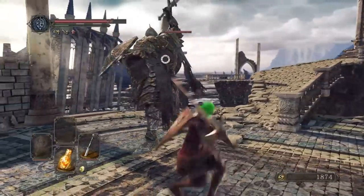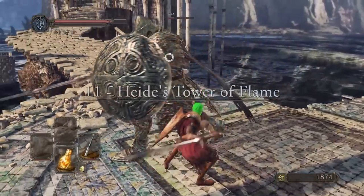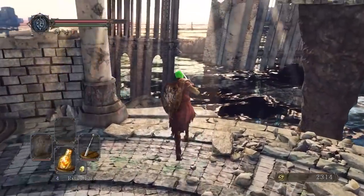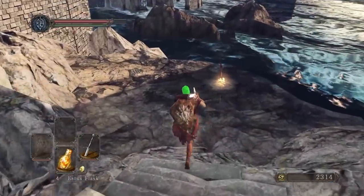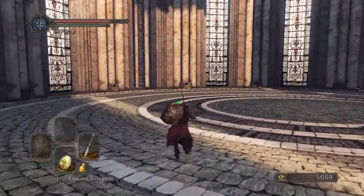Just missing out on my top 10, we have the area that survives purely on aesthetics — Heide's Tower of Flame. Because if I was solely basing this on level design and nothing else, this area is a footnote. It's tiny, made up of four main platforms and that's it — just a couple of large knight enemies on the main path, a few extras, a couple of Heide Knights, and a fairly easy wyvern on the optional path.